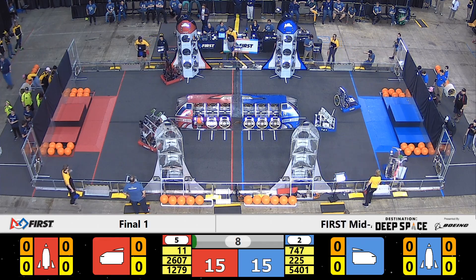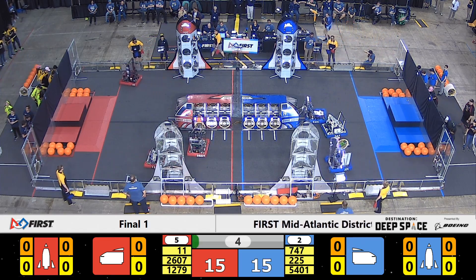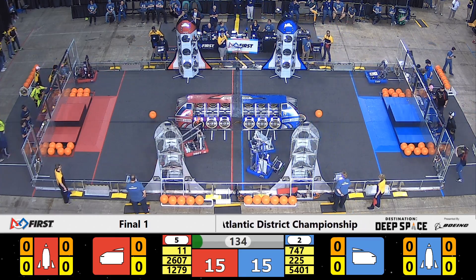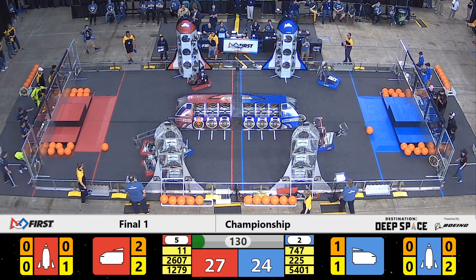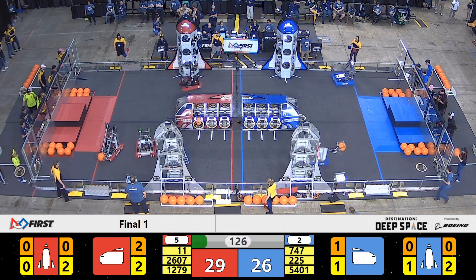On the Blue Alliance, Tech Fire and Flight Crew placing two hatch panels. 5401 the Robotic Owls just off the mark. Over on the Red Alliance, 1279 Cold Fusion waiting as this sandstorm clears. Real-time score shows the advantage to the Red Alliance as they were able to place hatch panels and contain the cargo in the Red Alliance cargo ship.